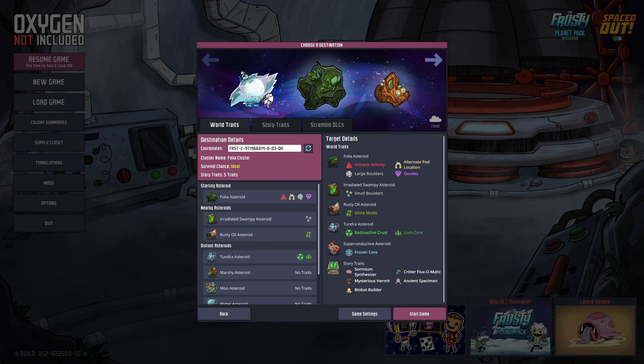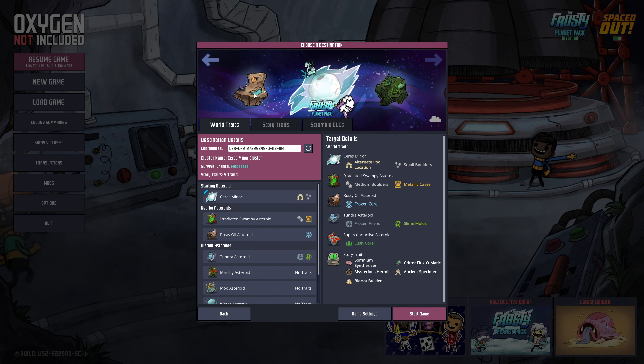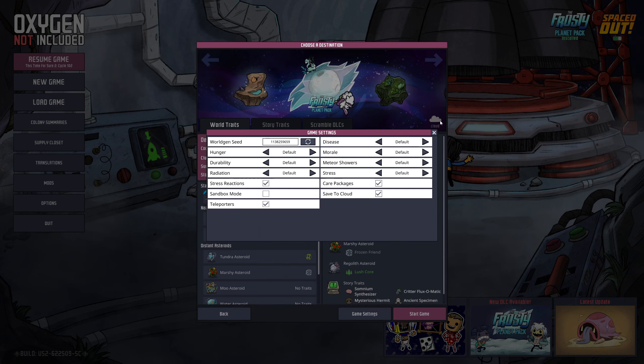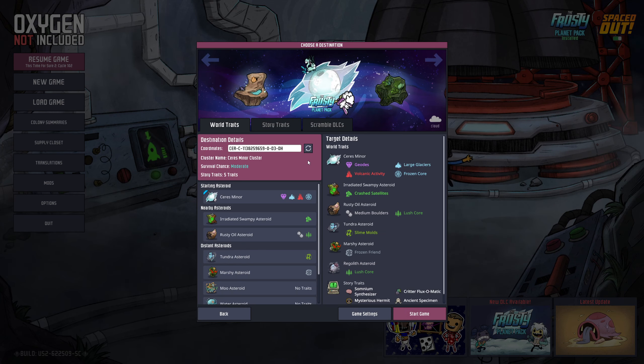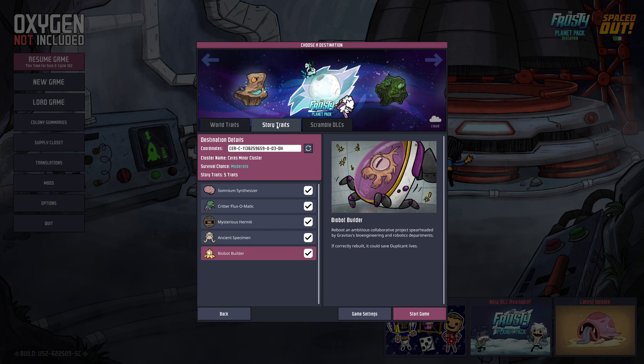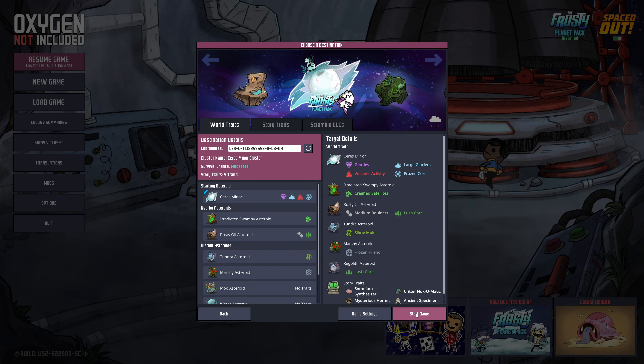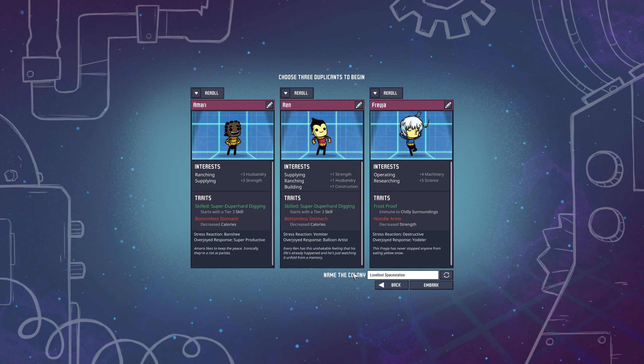Did I mess it up again? Yes. Okay, well that's why we did that. Anyway, looking at game settings — we're good. Default settings for anyone who wants to follow along. Story traits are good, DLCs are good. I'm going to hit start game before I mess up anything else! Welcome to our three new little dupes.